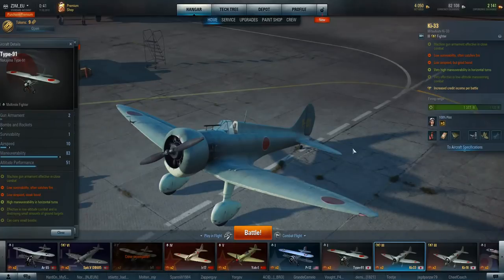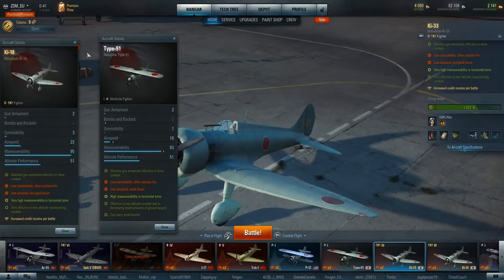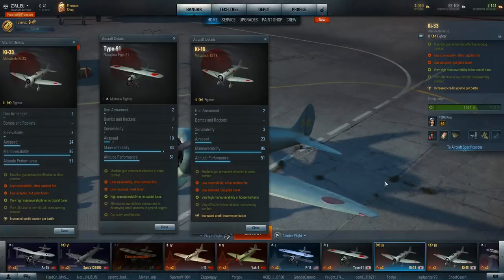With the redesign, after the Ki-18 failed for the Japanese Army, they redesigned the airplane making just a few minor changes — the engine, cowling, and some changes to the landing gear. So essentially the Ki-18 and the Ki-33 are the exact same plane, historically speaking. The engines are a little bit different, but that's about it.